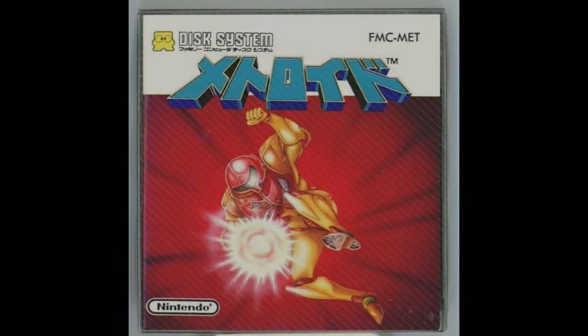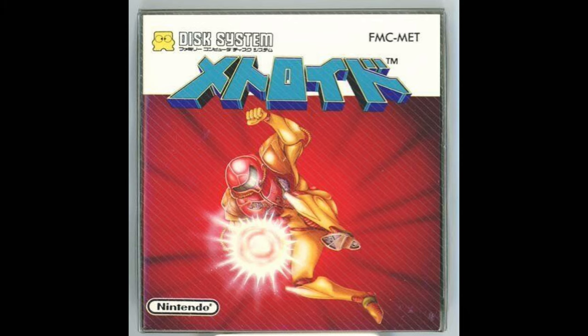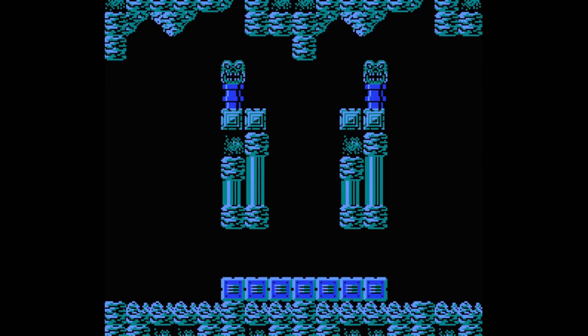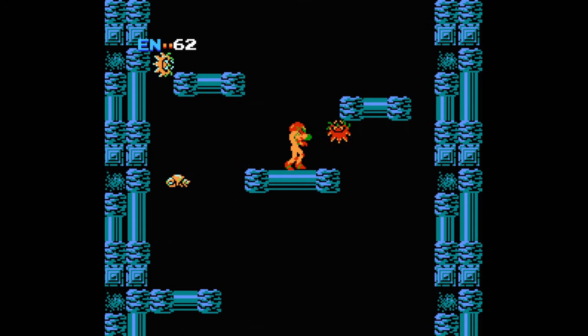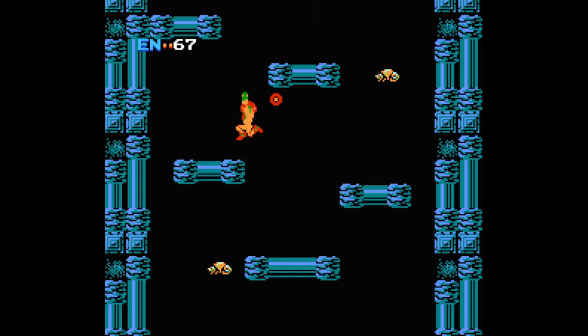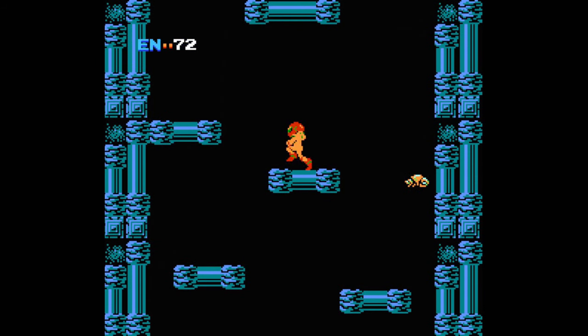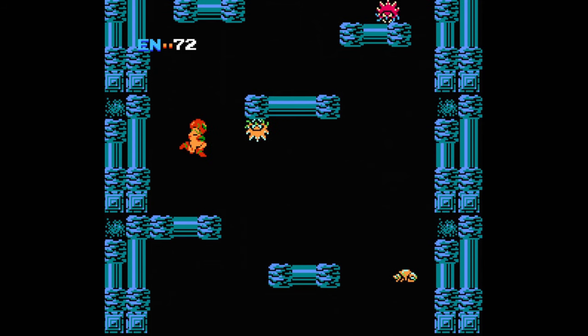Metroid was released for the Famicom in Japan in 1986 and a year later in North America. You play as Samus, an intergalactic bounty hunter whose mission is to save the planet Zebes by infiltrating a research spaceship overtaken by space pirates who possess a recently discovered life form called the Metroid, suspected of being used as a biological weapon. The main objective is to get through the facility and destroy the Mother Brain, which controls all of these beings.